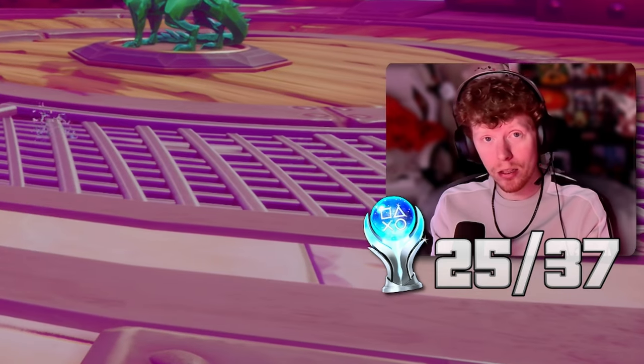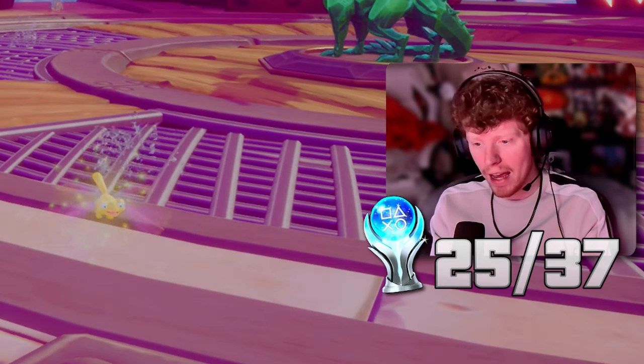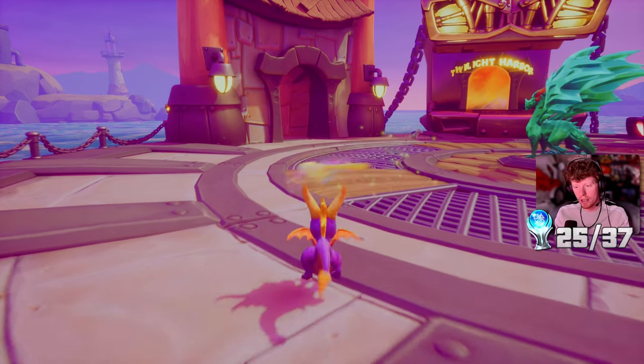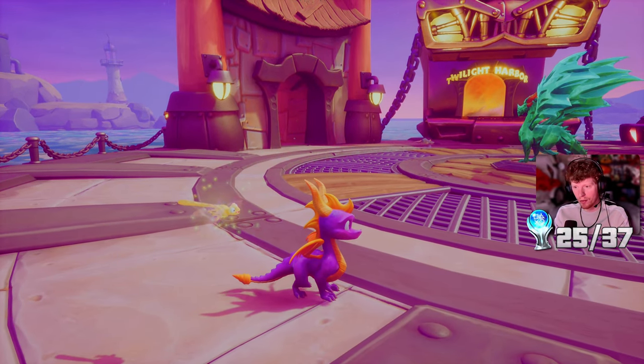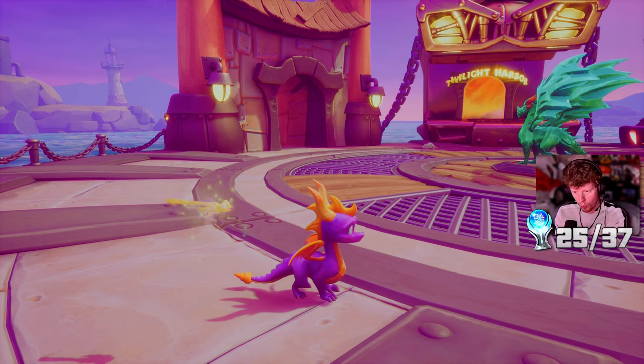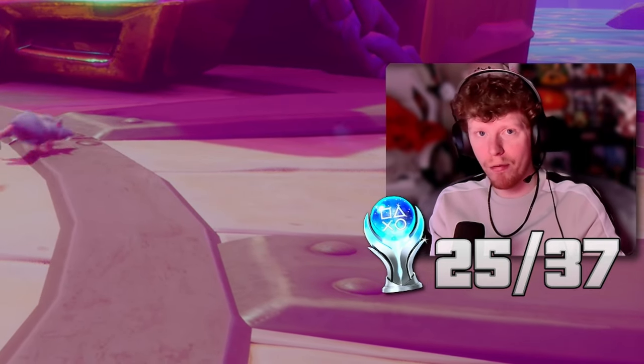You know what the most difficult thing is about this game? I expect Spyro to sprint in the direction of the camera and he doesn't - he sprints in the direction he's facing. So my brain tells me if I press square he'll sprint towards the door, but he'll sprint where he's looking. That's the hardest thing about this game for me. It made me fail jumps way too many times.